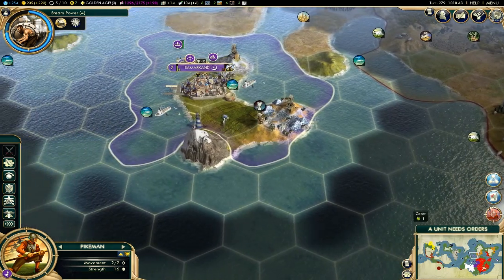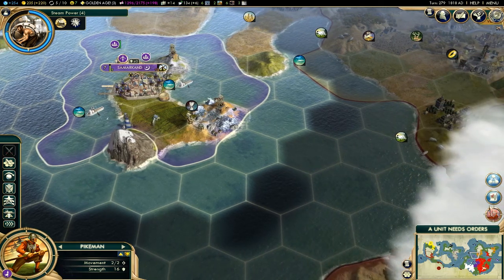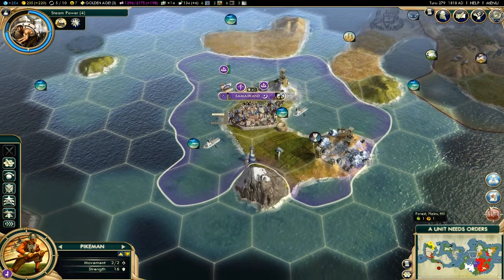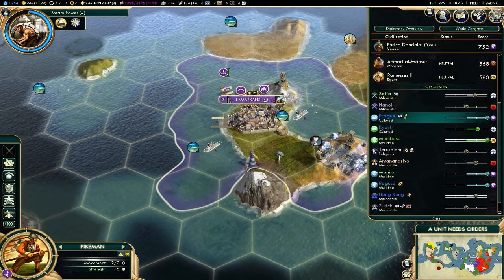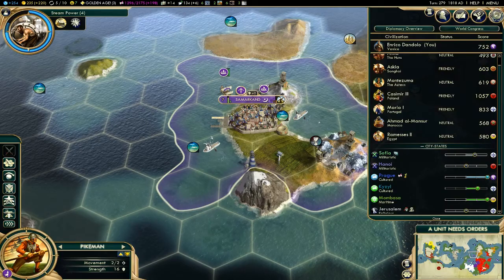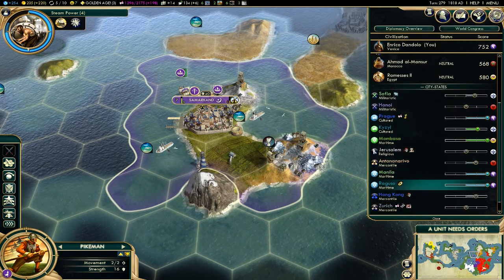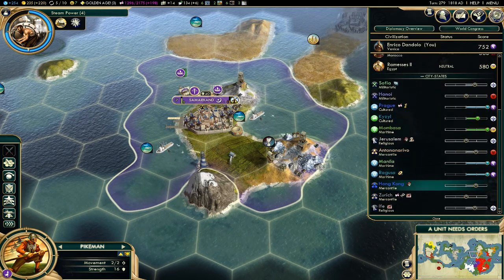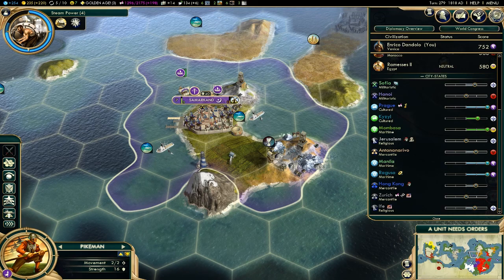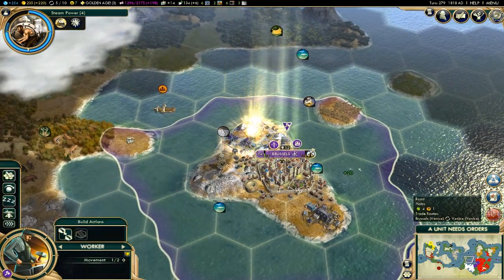I actually could have voted for Poland, which would have been sort of beneficial. How many people do I have in the World Congress? I should have six, right? I only have five. Oh — I have three allies. If I was host I would have six votes at this point in time.